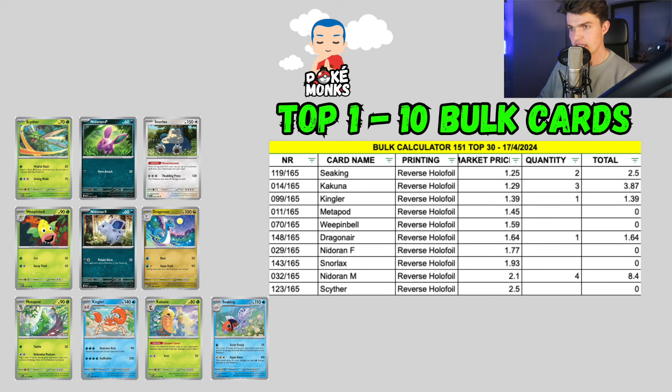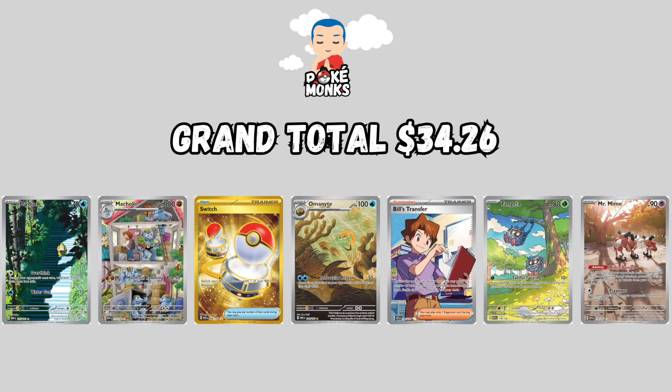I found 2 Seakings, 3 Kakunas, 1 Kingler, 1 Dragonair, and 4 Nidorans in my personal collection. So if I would sell all of these cards at market price today, that would make me a grand total of $34.26. And this is only the value of 30 bulk cards.